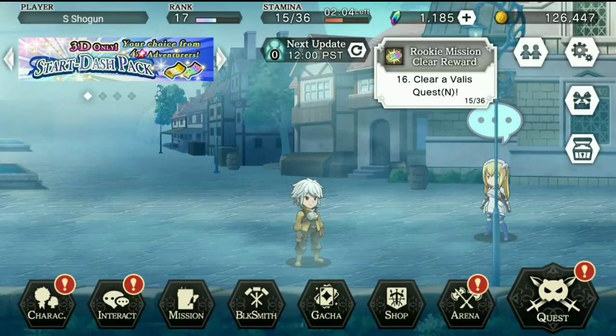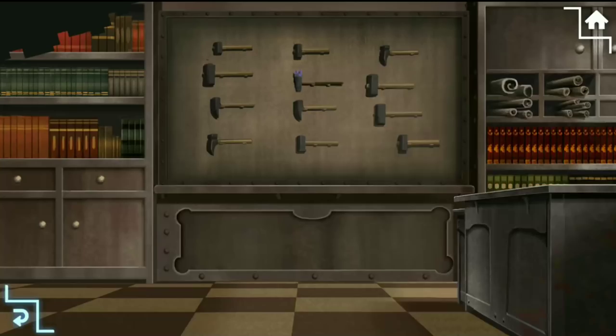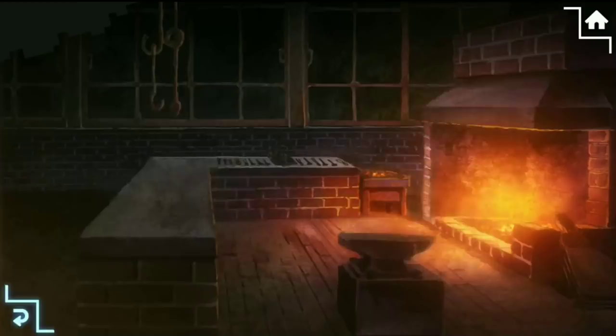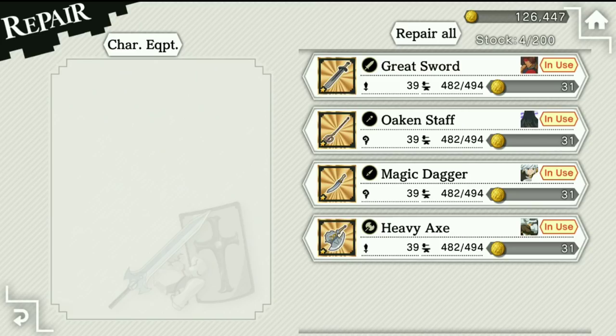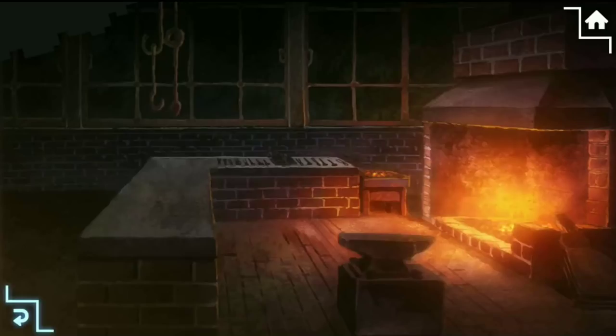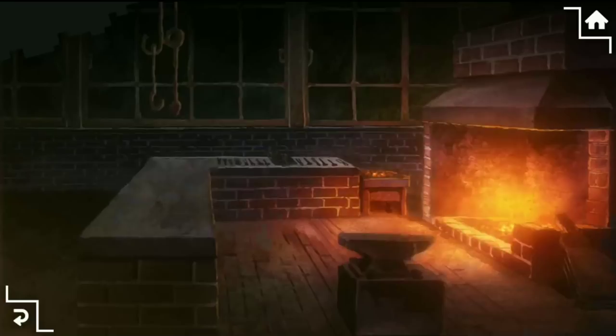The blacksmith will not be open for you right away, but as you progress it will open further down the road. This is where you can buy weapons to further increase the abilities of your units, as well as armor. There is also crafting, repairing your weapons — as you go through the game you will lose durability on your weapons, so you will need to repair them. The equipment list will show you all of the things that you have available.